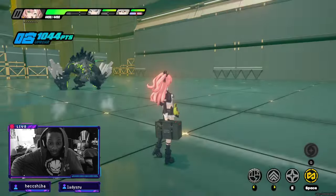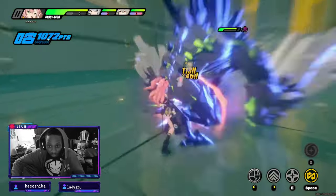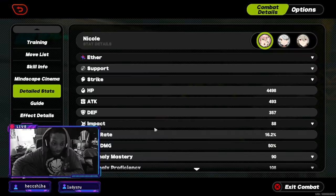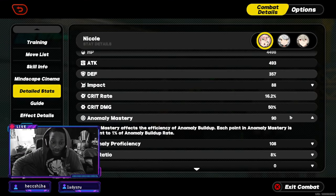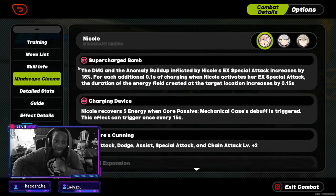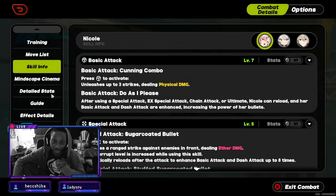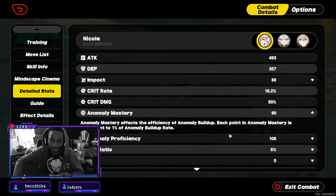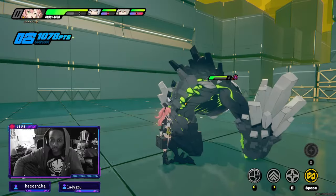This affects how much the anomaly builds up. You can see it in the stats — if we had a hundred anomaly mastery we would be building up anomaly fast. Right now, even with her charged up a little, she's still not doing that much anomaly damage in general.